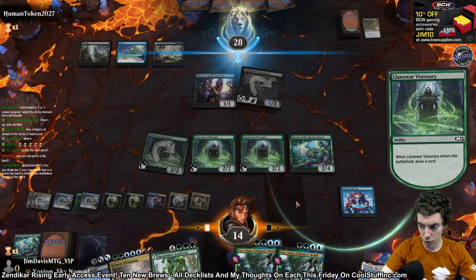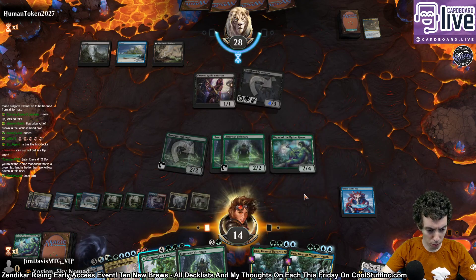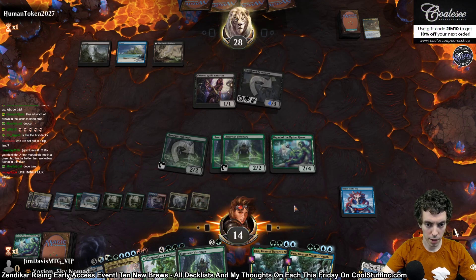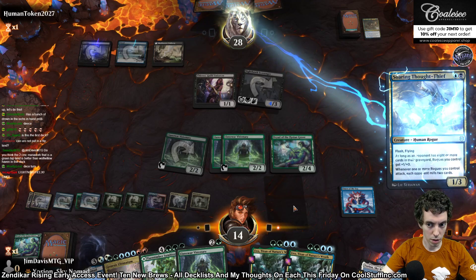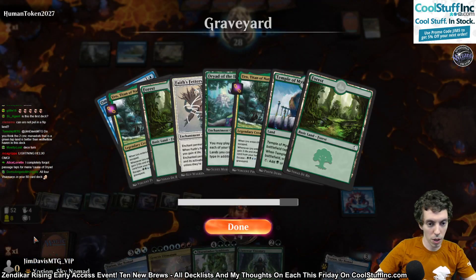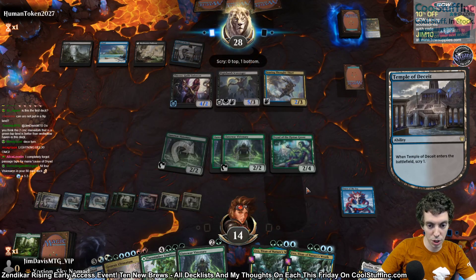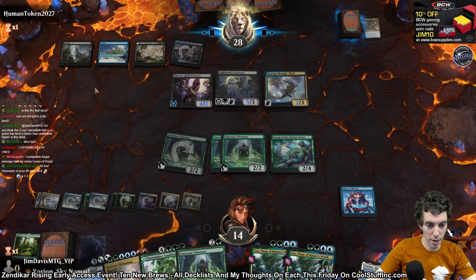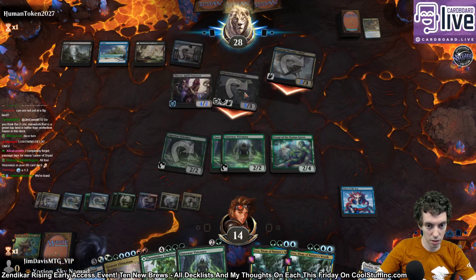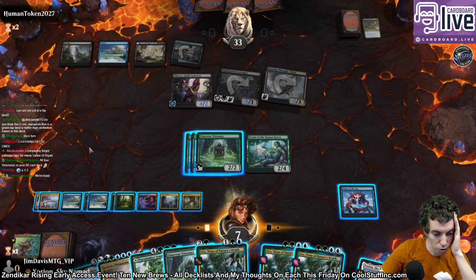I think the 2CMC mana dork is better than Wolf's Hollow Haven — it just dies easier so the ramp is more reliable. I could play this as a land. They got a 1/3. They milled two more cards, so Uro is super ready to go. Now we have 2, 4, 6, 8, 10, 11 mana — so we have 13 mana next turn, so we can Uro and Ultimatum. Or we can cast Yorian or something. They're killing us though, we need to stop these flyers.